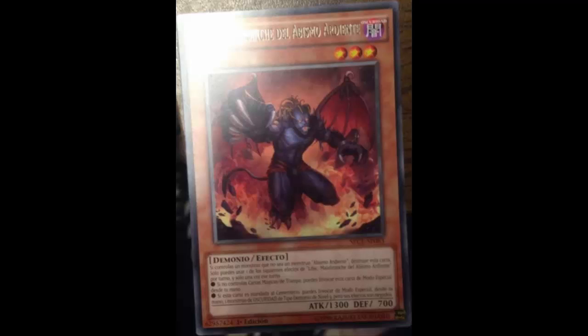His individual effect: if this card is sent to the graveyard, you can Special Summon one Level 3 Dark Fiend-type monster from your hand, but its effects are negated. So you could summon Tour Guide, though her effect only works when Normal Summoned and would be negated anyway. Really this is about Special Summoning other Burning Abyss monsters.